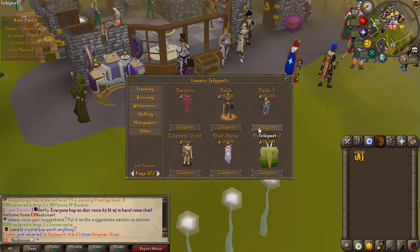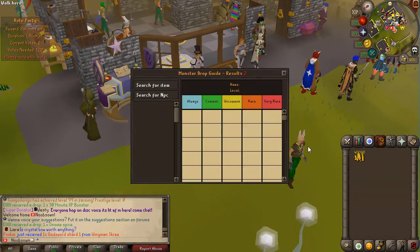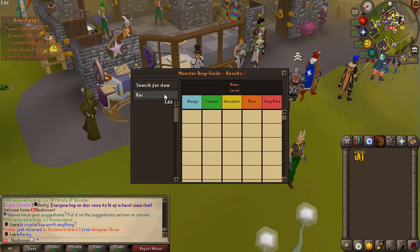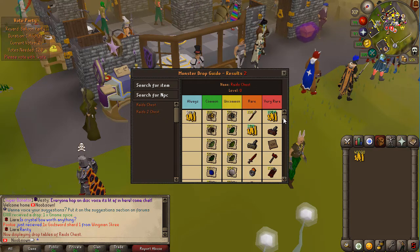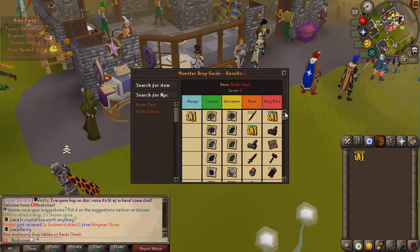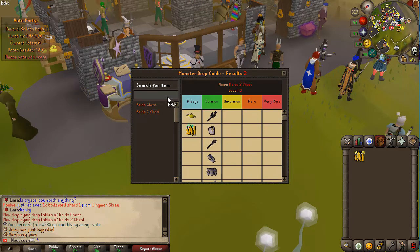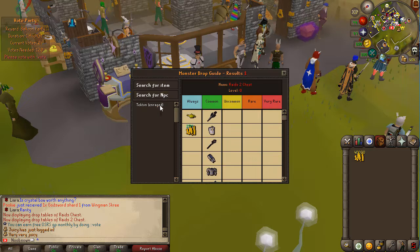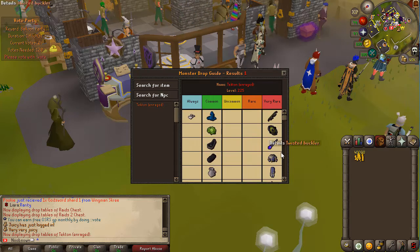For Raids 2, as I mentioned, you need to Prestige 3 times on all skills. You can get Raids boxes from both Raids 1 and Raids 2. In the drop log if you search for Raids, you'll find the Raids chest and the Raids 2 chest. The regular Raids chest gives the Ballista, Dragon Warhammer, and some jewelry. The Raids 2 chest gives some of the Raids 2 armor. You can also search Tekton in the NPC search and see that Tekton drops all the Raids 1 armor and weapons as well.